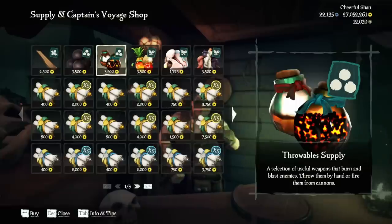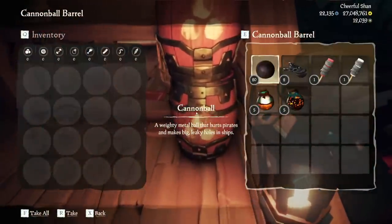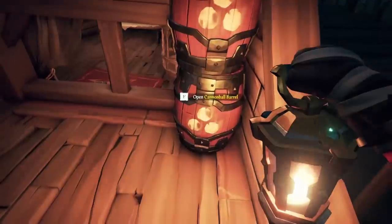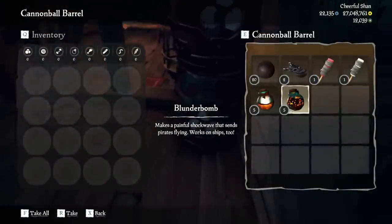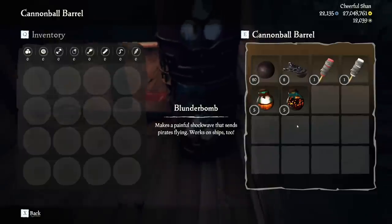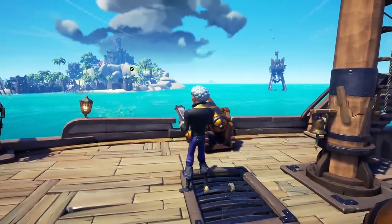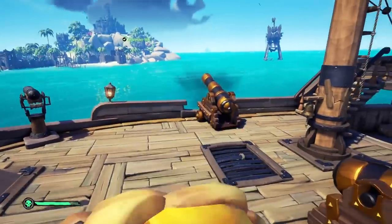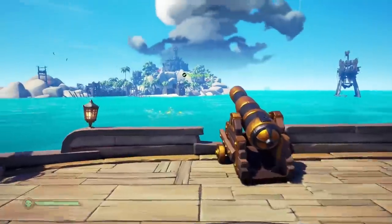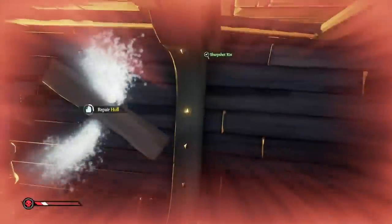Speaking of buying supplies, a lot has changed there too. Buying throwables from the shipwright now provides 5 firebombs and 5 blunderbombs each instead of 10. Finding blunderbombs in barrels is now slightly less common, nerfing the overall presence of blunderbombs in any battle. Blunderbombs launched from cannons now have a smaller area of effect on players — it used to be 10 meters and now it's 5. And even if you are affected, the knockback strength is lower, similar to the knockback of a hand-thrown blunderbomb, so you are less likely to fly into the void.